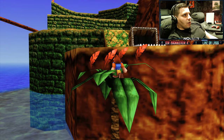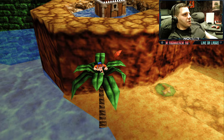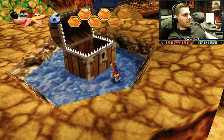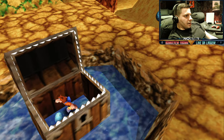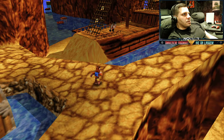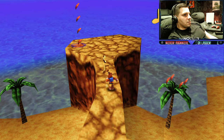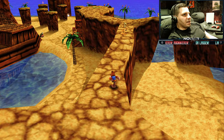Da habt ihr einen Mumbo-Schädel. Ihr braucht in dieser Welt tatsächlich keine Mumbo-Schädel, aber sammelt sie bitte trotzdem – ihr braucht in den anderen Welten dann eben mehr. Ganz wichtig: ihr könnt im Moment 50 Federn tragen. Holt sie euch. Was hat der Kollege da für uns? Nur Eier – also nichts Wichtiges. Hier seht ihr auch viele Noten. Noten sind die wichtigsten Sachen, die ihr finden könnt.